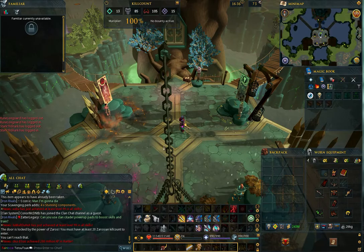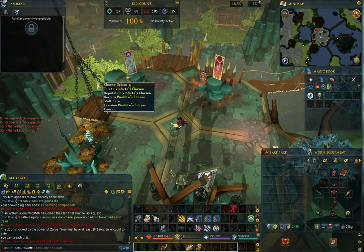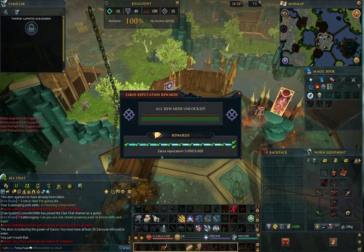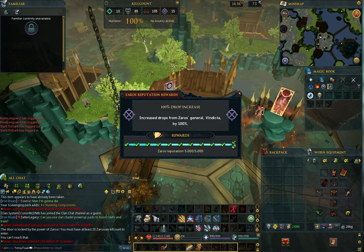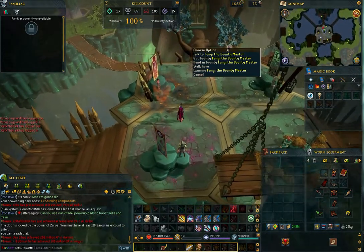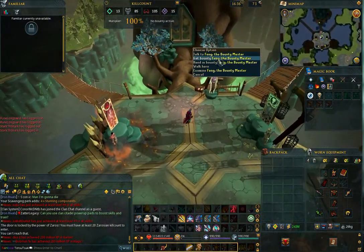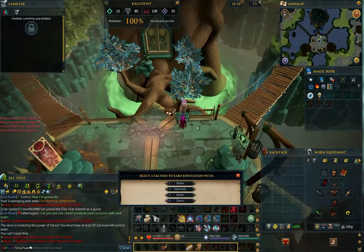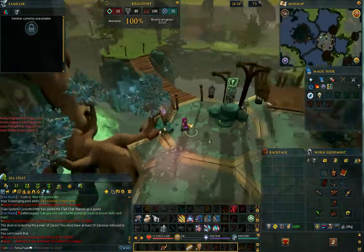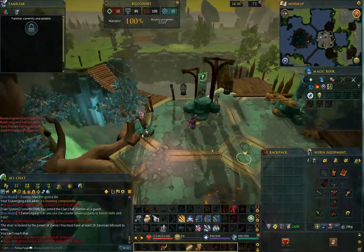One last thing to discuss before we get to the actual fight: God Wars Dungeon 2 has a reputation system which can do a few cool things like increase drop rates and reduce required kill count. So make sure you do your bounties at the entrance to God Wars Dungeon 2. These bounties are a great way to get your reputation up, as you can stock up to 5 bounties at a time — so if you hate Dailyscape, you can let them stack up for a few days and then do them all at once.